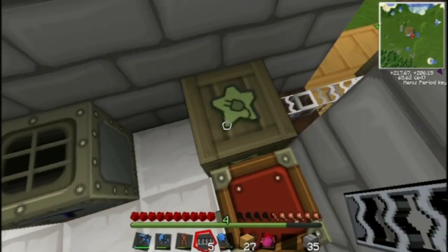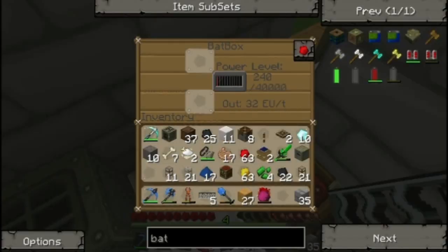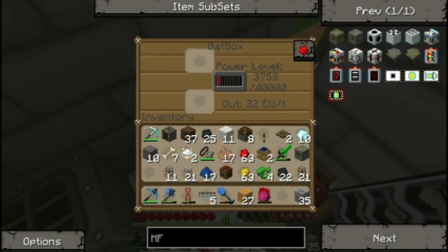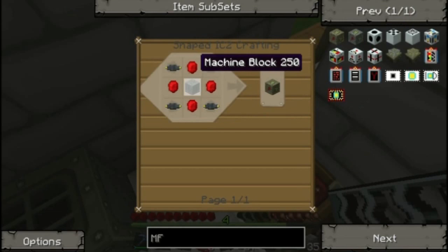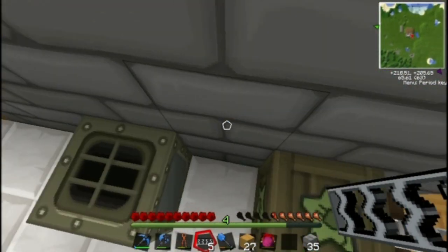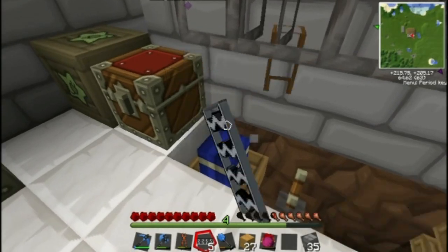You'll see the bat box is now gaining electricity. The bat box can store 40,000 EU of electricity, so it's your least efficient storage device. You can get, later on, a much better storage device called an MFE or an MFSU. An MFE stores, I think, a million, and the MFSU stores around 10 million — but their recipes are extremely costly, and we're not gonna be working on those at the moment.